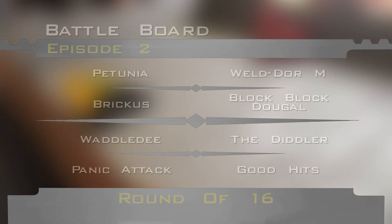Here's how they line up. The Dutch Crusher of Petunia will fight the camouflaged Weldor M. The stealthy Brickus will take on the goodest of boys in Block Block Dougal. We go horizontal and vertical with the Diddler and Waddle Dee. And finally, the sturdy Panic Attack will take on the bludgeoning axe bot of Good Hits. Let's get stuck in.